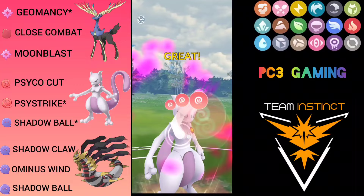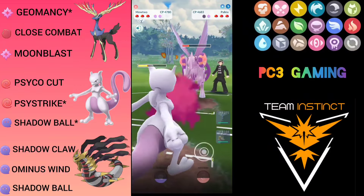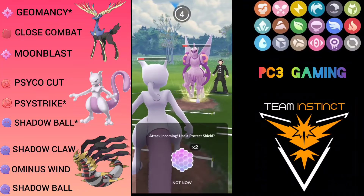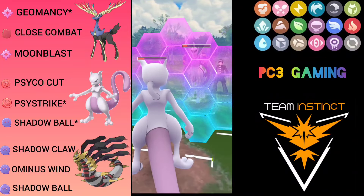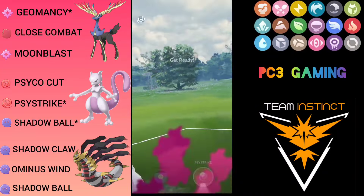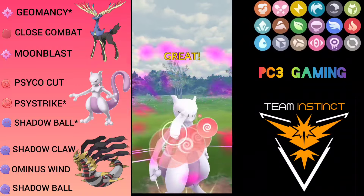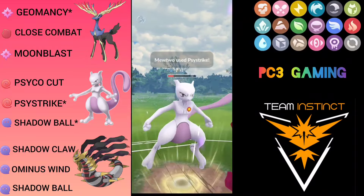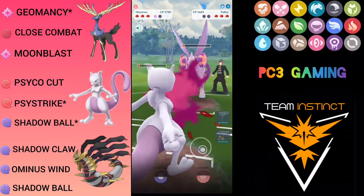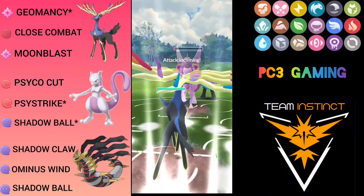The opponent doesn't shield and I am going to throw the second one immediately. This might grab the first shield. If I shield again I can reach my third Psystrike — he throws Aqua Tail. Before I reach my third, I am going to shield here just to put up another shield pressure on the opponent. I throw this Psystrike and it grabs the final shield, leaving the opponent shieldless.